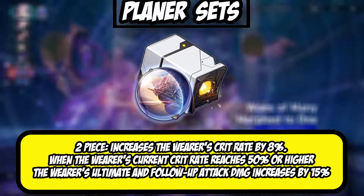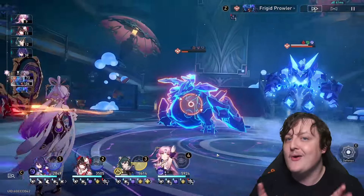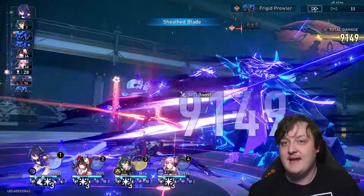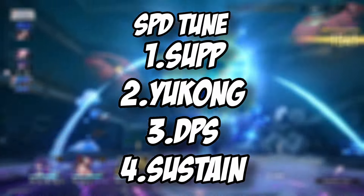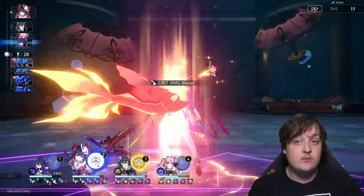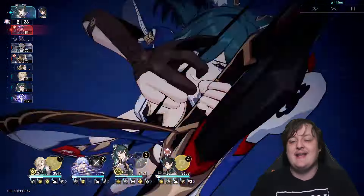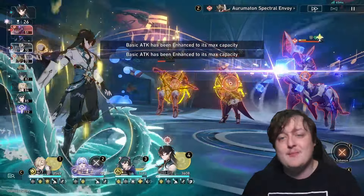Let's talk about speed tuning, because your stat choices depend on how your team is built. As a basic breakdown, you either want Yukong to be the fastest person on the team or the slowest. If your DPS are slots three and four in rotation, you want her to be second. The key rule is: your DPS should move right after she moves, so they always catch the Roaring Bowstring buff from her skill.